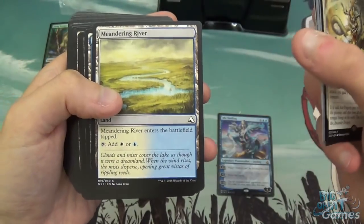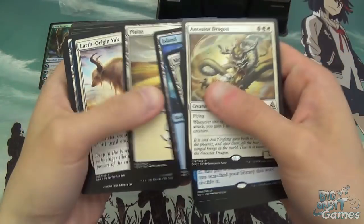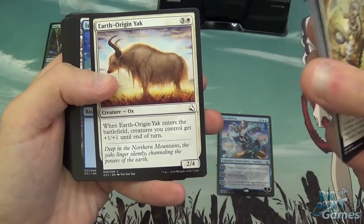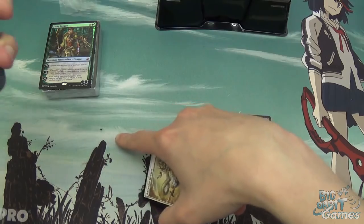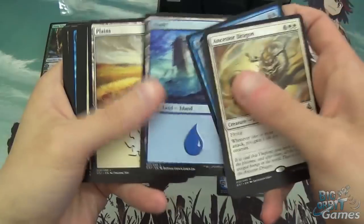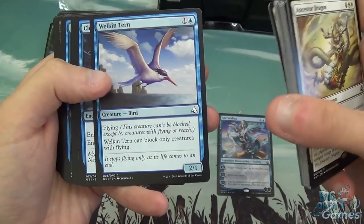Three of those in there. Meandering River just taps for white or blue, comes in tapped. Earth Origin Yak is four mana, 2/4 — when it enters the battlefield, creatures you control get +1/+1 until end of turn. Brilliant Plan is five mana, draw three cards. Quillian's Blessing is one white: target creature gets +2/+2 until end of turn. Welkin Tern is two mana, 2/1 flyer that can only block other flyers.